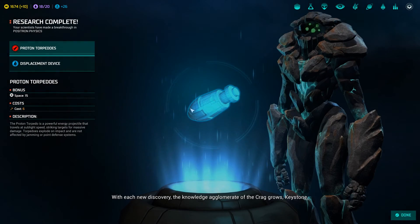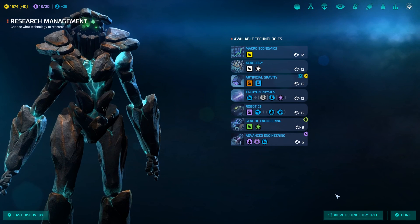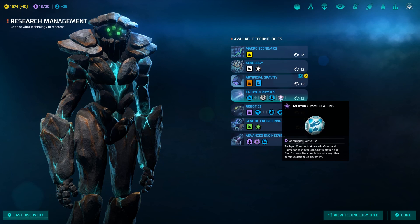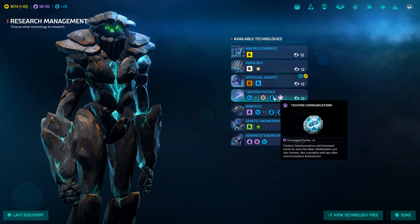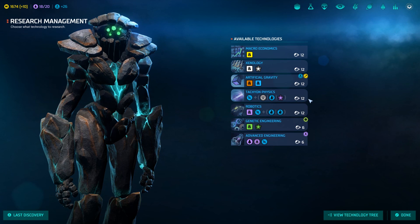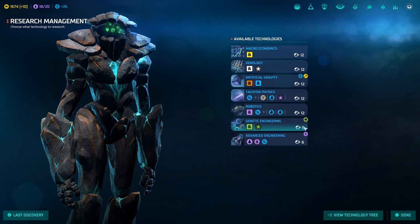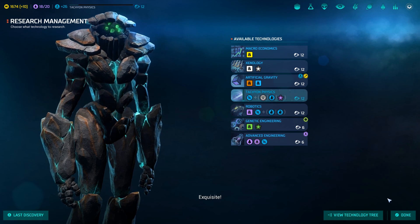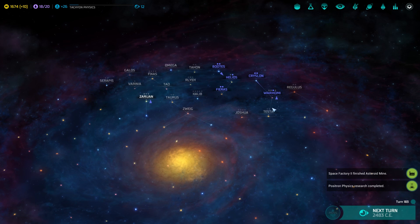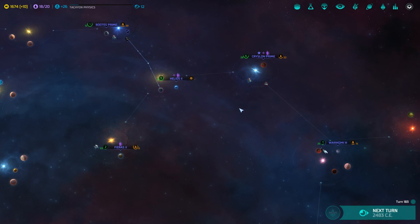We finished that, let's go there and see if we can actually do something with that. With each new discovery, the knowledge of the Crag grows, Keystone. Tankion physics. Command points. Weapon accuracy or Tankion scanner. What are these choices? A guidance system or a repair system. I'll go with the physics for now — we'll see where we end up. But for now it is time to end this episode. Thank you all for watching, make sure to like this video if you enjoyed it, and subscribe to the channel if you want to keep up with it in the future. See you guys later, bye-bye.